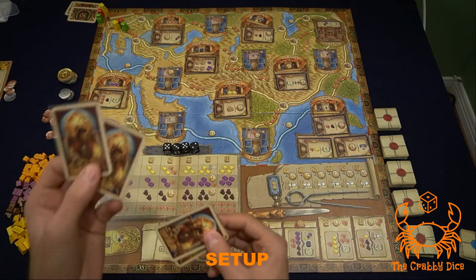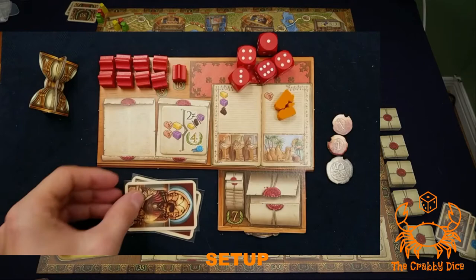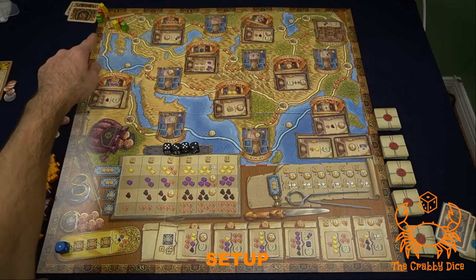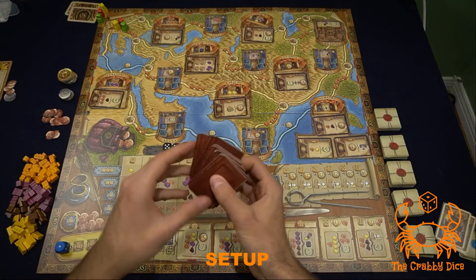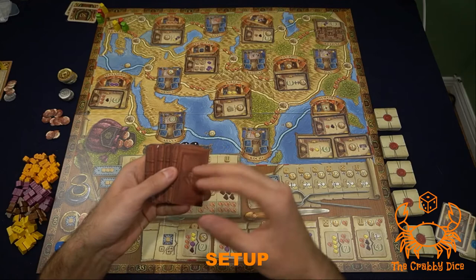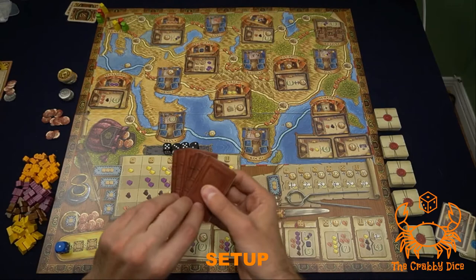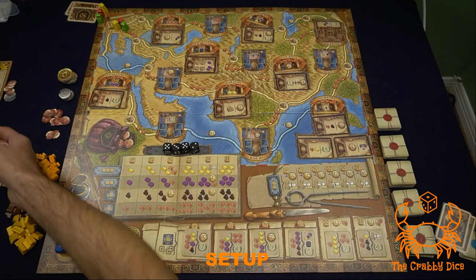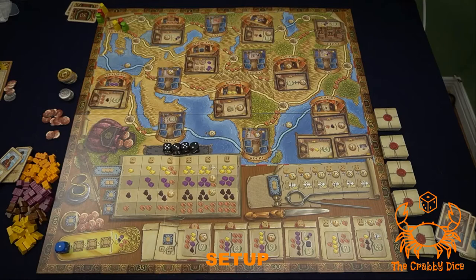Hand everyone four end-game bonus cards — for the expert variant, each player looks at their four, keeps two, and tosses the other two back in the box. Place one of their player markers on the Venezia space and the other on the 50-spot of the point track, which is technically zero. Finally, shuffle the character tiles. For the expert variant, flip over tiles equal to the number of players plus one and draft in reverse order — last player picks first, then second-to-last, then first player. Return the leftover tile.